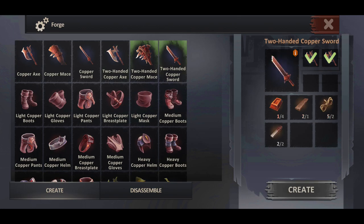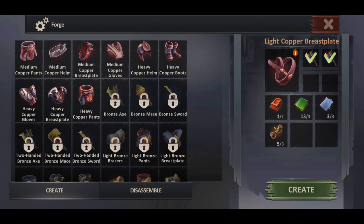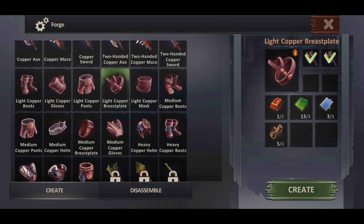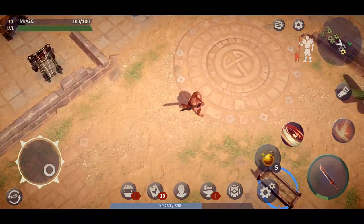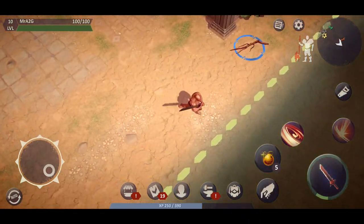I've crafted a couple of two-handed copper swords and they do quite well — they've gotten me out of a lot of situations where I was on the brink of dying. I haven't really delved into armor just yet since I'm still trying to gather more resources to get those crafted. For now I'm just going to run in without armor, and you should be fine too if you've got the right things in place.